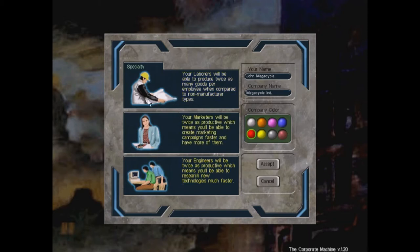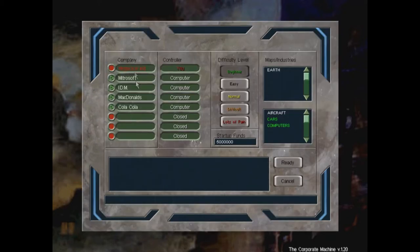You start off manufacturing early in the game before you get into marketing or engineering. To make it easy, since it's been a very long time since I played, we're going with the manufacturing specialty. I've already put in John Megacycle — Megacycle Industries. For AI, I'm going with beginner — there are five companies, and beginner changes how much the AI concentrates on you.